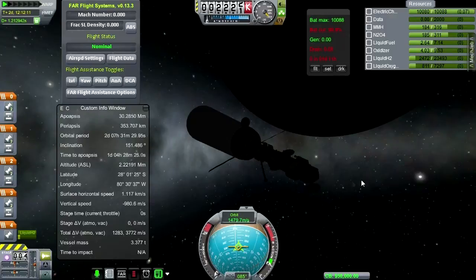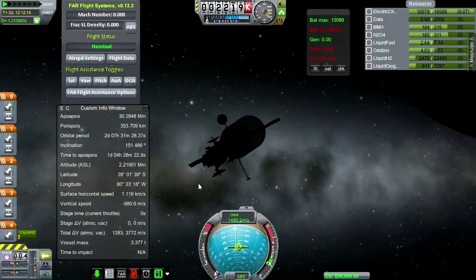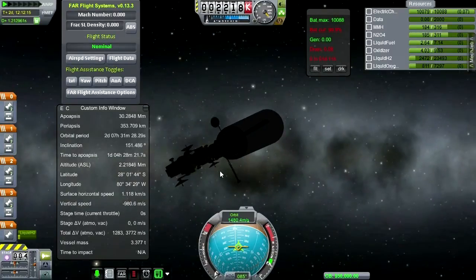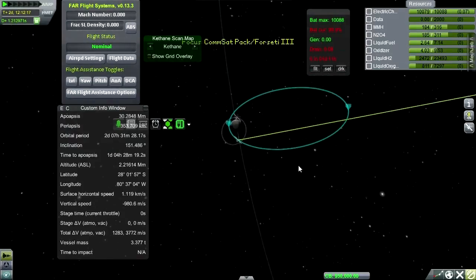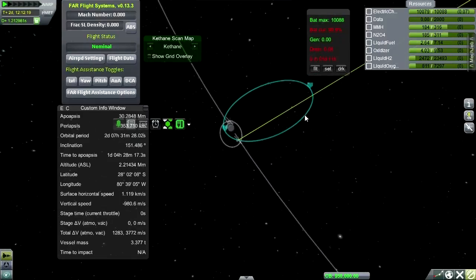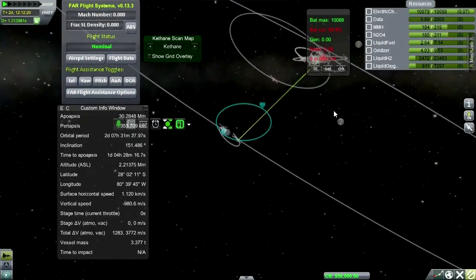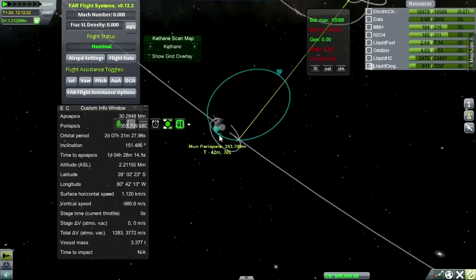Hello everyone, and welcome back to my Realism Overhaul series in Kerbal Space Program 0.23.5. In this episode, I want to get four satellites into orbit around the moon. Reflecting on it, I think it should be easier than I might have thought. There's a lot of things I don't know about orbits around the moon, and I don't think human beings have put a satellite constellation around the moon yet.